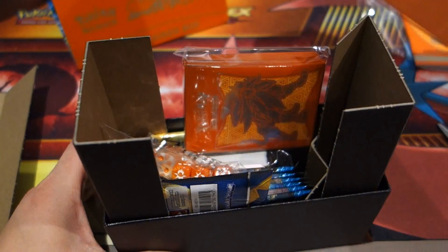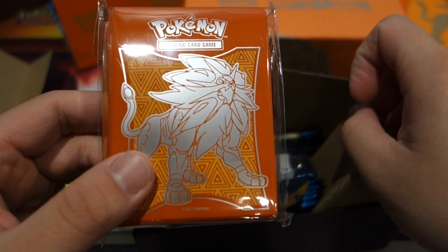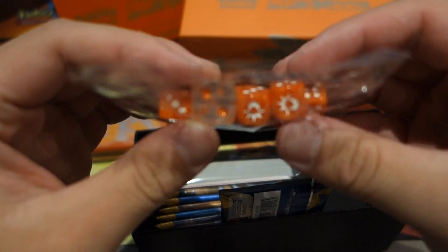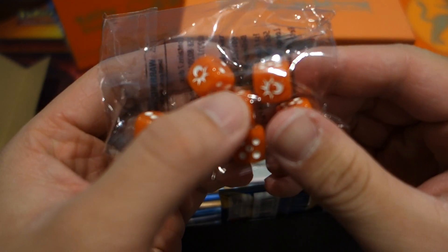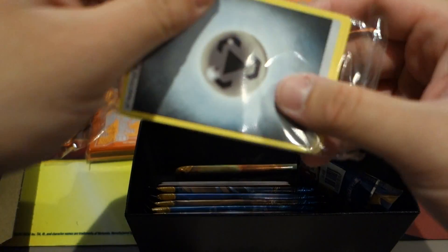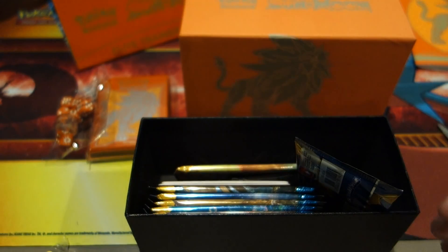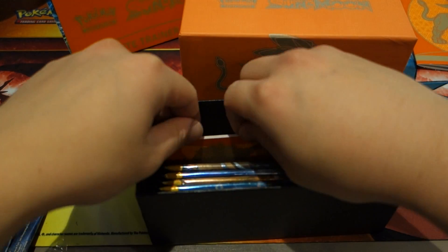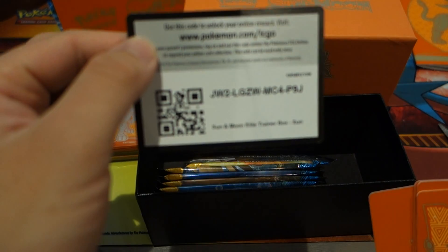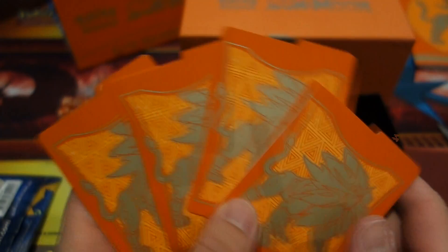All right, so first of all we have these sleeves — really nice looking Solgaleo sleeves. We got the transparent dice that you can use in tournaments, really nice Sun and Moon design on them. Of course we have the energies — there are five of each type. We also have four dividers with a really nice texture.